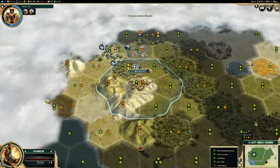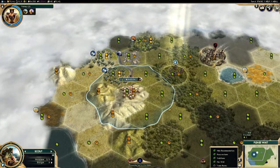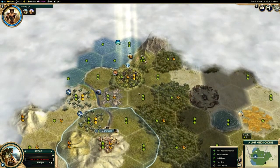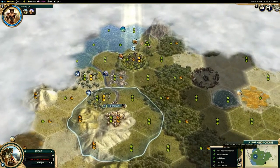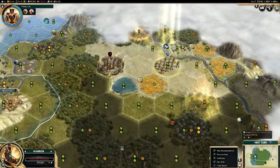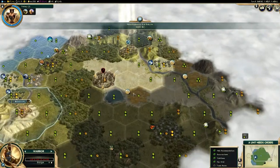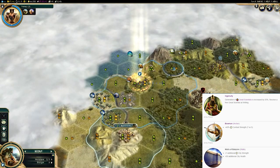Kia ora everybody and welcome to Civilization 5. Today I'm taking you through a civ guide and today we're looking at Babylon. Babylon is, without a doubt, one of the strongest civs in the game for a science victory. Alongside probably Korea, I think these two are the top two to watch out for. And anybody who's played with or against Babylon will know that. In this video I'm going to take you through some of the unique things that Babylon has to offer that make it a really strong scientific civilization.